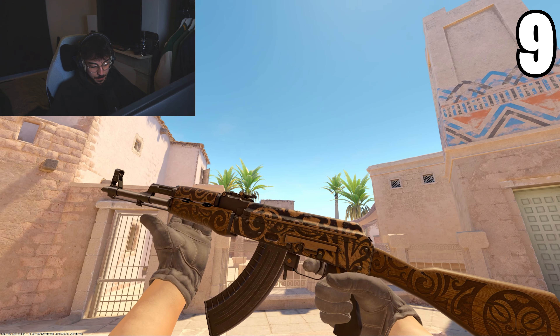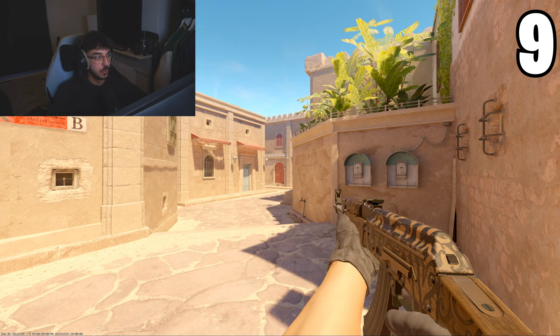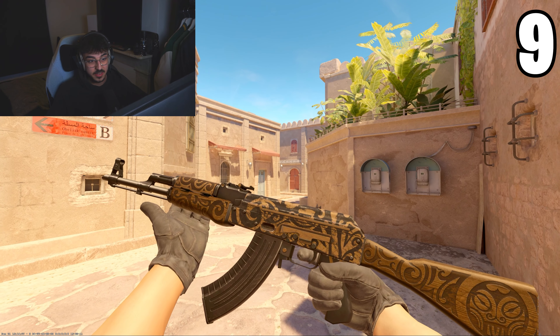The next AK is the AK Uncharted. This is literally just a worse Frontside Misty — and the Frontside Misty is already a mediocre skin. This is awful, it has no character to it. In its defense, it's 60p, so you get what you pay for.